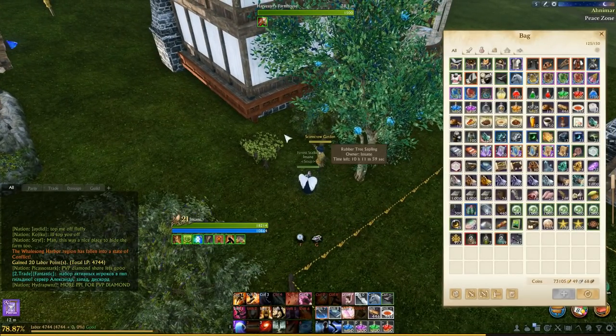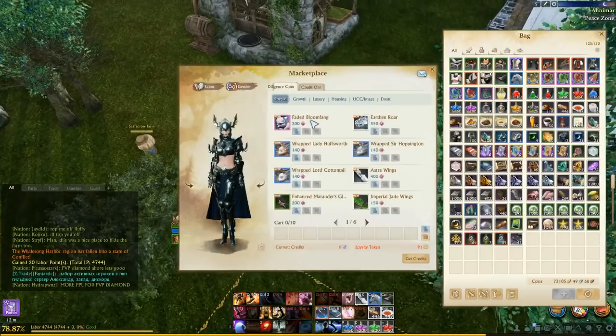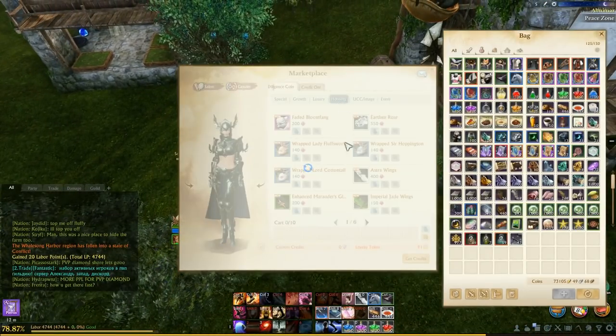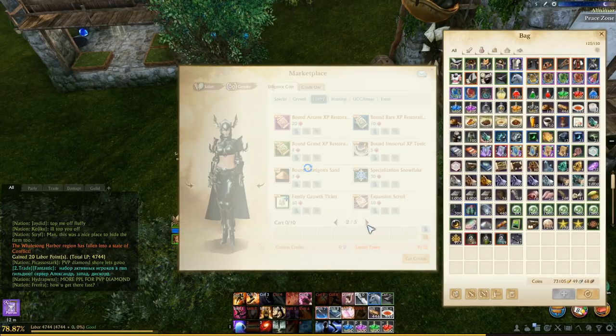The way you get more tax certs is by going to a placed farm - it can be anyone's farm, it doesn't have to be public - you can craft bound tax certs right here. As far as I'm aware, right now this is the only way you can get tax certs unless they're still in the diligence store, which I'm not sure about - I'll double check that really quick.